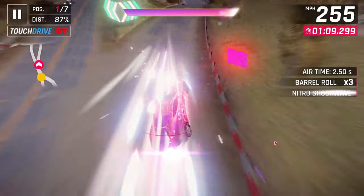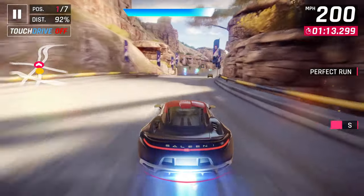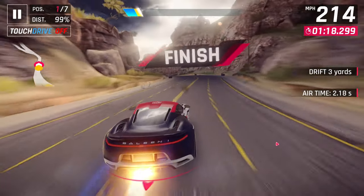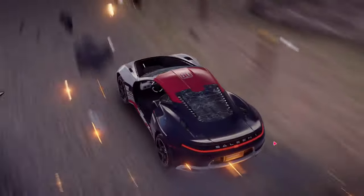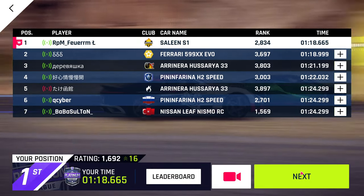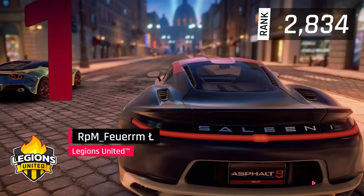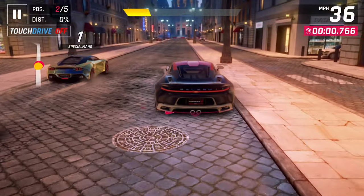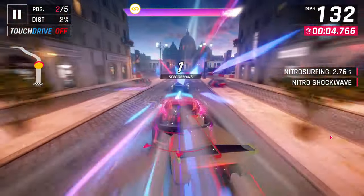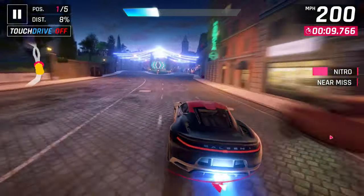Here we're coming up toward the end of the US Midwest race, a track I've gotten very familiar with throughout the Drive Syndicate. There's a 599XX EVO behind me that was beginning to catch up pretty close to the finish line, but I was able to keep the lead and take the victory. He was about 850 ranks higher than me. That's what I noticed in most races — when you face high-end C-class cars they're going to be 500 to 1000 ranks higher than you, and yet sometimes I was still able to beat them.